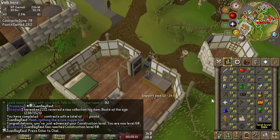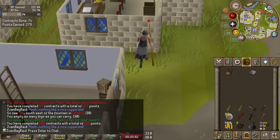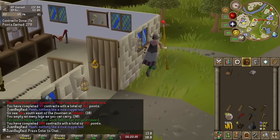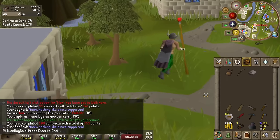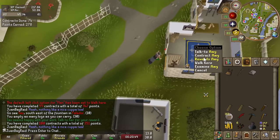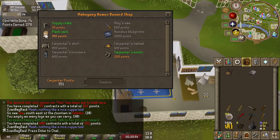60 construction. I am going crazy right now with these levels. Look at that — beautiful. 100 contracts done. 350 points. And now I can buy myself another upgrade for this training. Go to the rewards and we're going to get ourselves a plank sack.